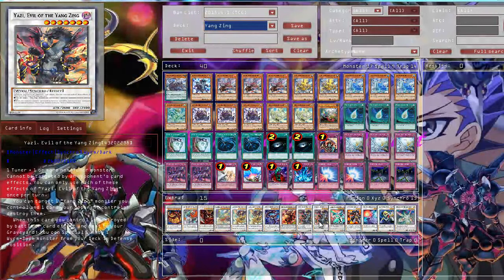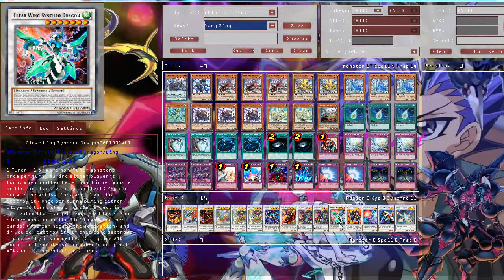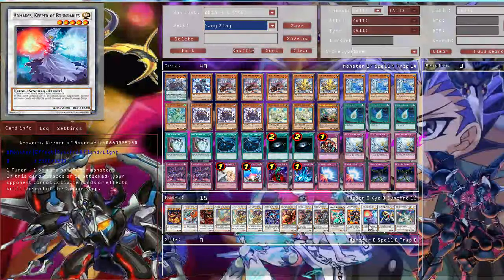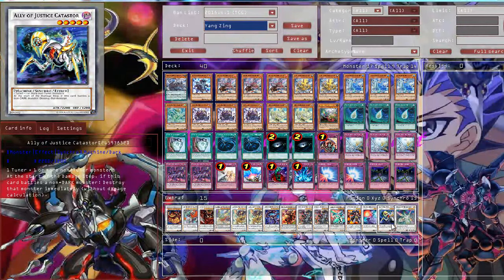Then two Yazi, Evil of the YoungSync King — can be synchro summoned using Scarlight and Scrap Dragon pretty much as well. Then Cleavering Synchro Dragon, very good. Level 1 Synchro master of course. And the level 6 Synchro, Queer Guardian. Then Armored Keeper Boundaries, and Lavalval Chain, Catastrophe at level 5. And the level 4 synchro.